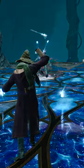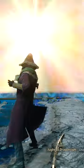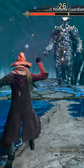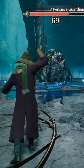Once you defeat all the mini bosses, the Pensieve Guardian boss will show up. He has a stomping attack and an orb attack. Hit the orb with a spell that's the same color as the orb. Build up that ancient meter as much as you can and you'll do massive damage and take them down pretty quickly.